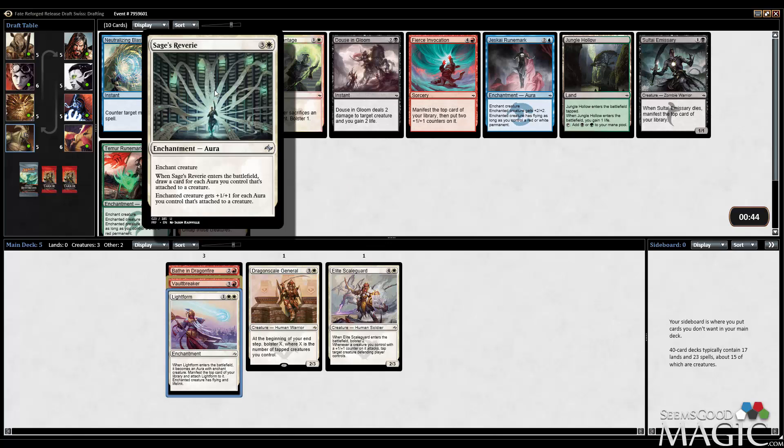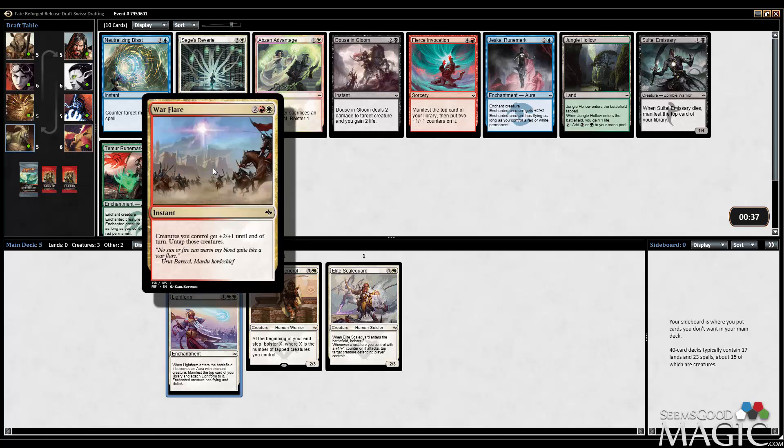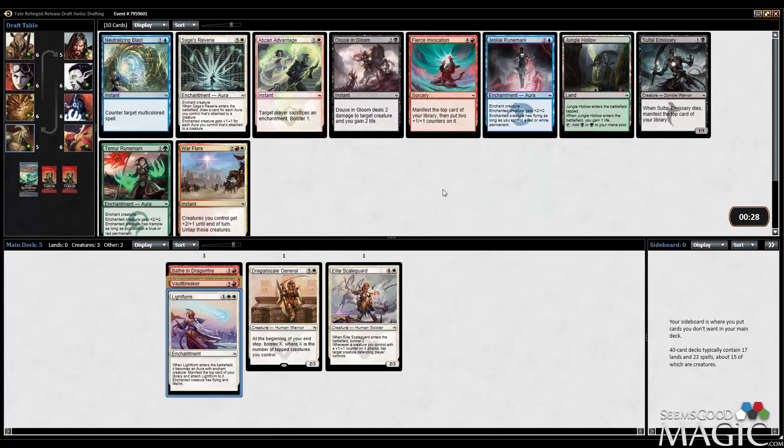What do we have now? Sage's Reverie. I do have Lightform. Probably just take the Warflare. There is Fierce Invocation, which is a fine card — it's at least a 4/4. I could take Douse in Gloom, which is a card I like. Probably not the best card if it's on the splash. It also moves me into Mardu right away. I do like Warflare — it's going to be better with tokens, but in general it's a pretty fine combat trick. And Fierce Invocation I haven't gotten a chance to play yet. I think I'm going to take the Warflare.